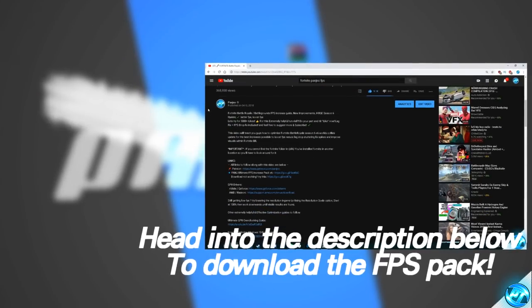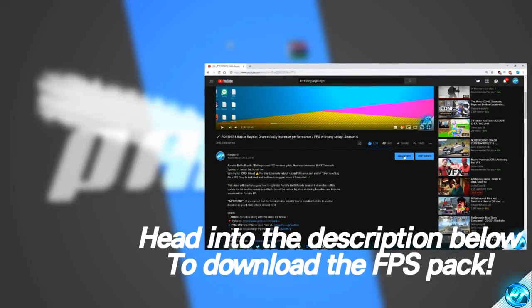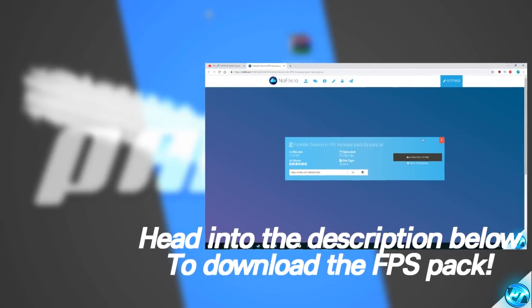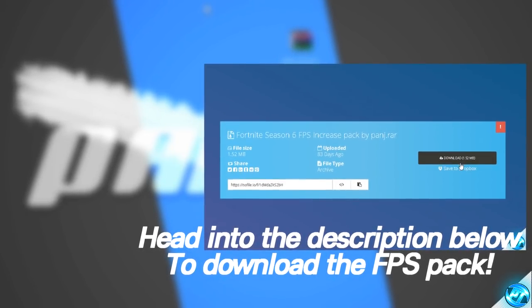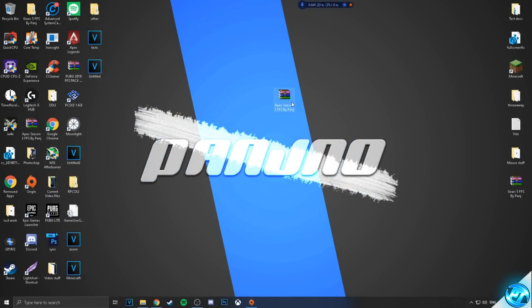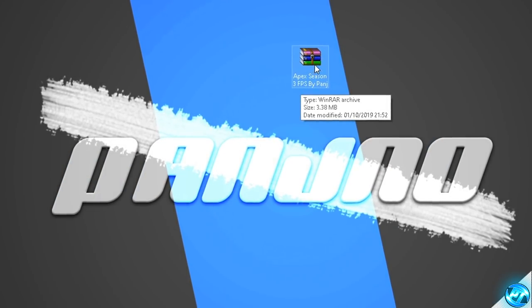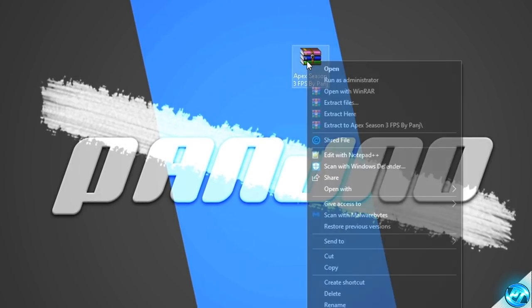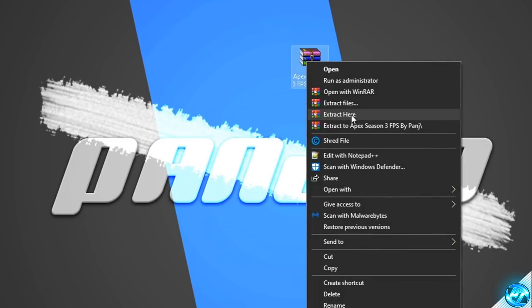To kick things off, you guys will need to navigate into the description down below where you'll be finding two download links for an FPS increase pack. Simply click on the top download link; if for some reason the first download link doesn't work or you're having issues downloading it, try out the second link, download the file and place it onto your desktop.